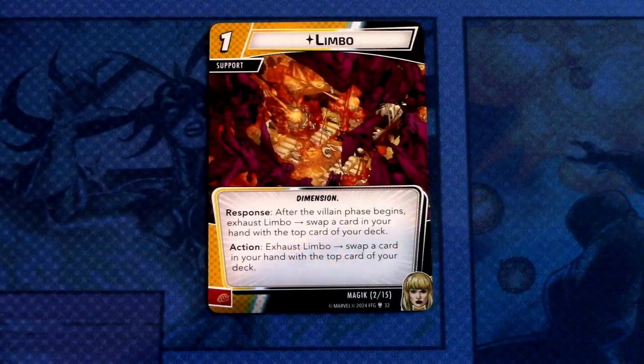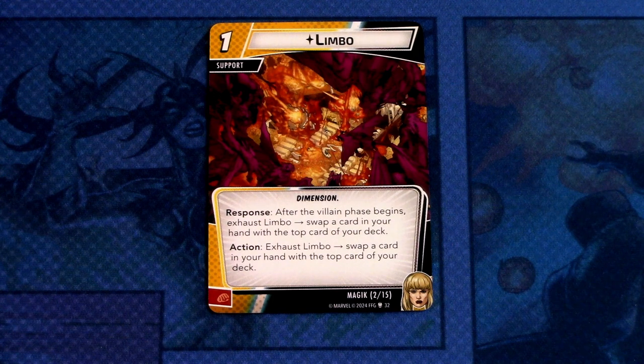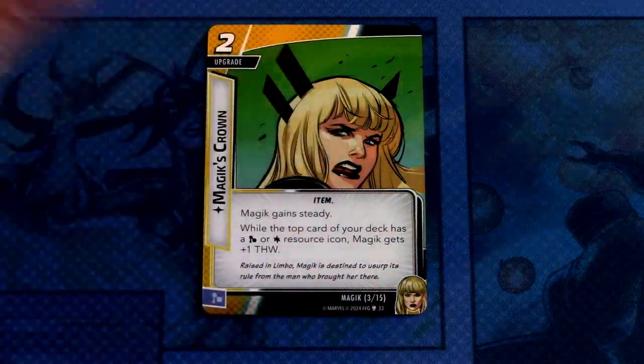Next up we have Limbo — a one cost support with the Dimension trait. Response: after the villain phase begins, exhaust Limbo to swap a card in your hand with the top card of your deck. Action: exhaust Limbo to swap a card in your hand with the top card of your deck. This can be committed as a physical resource. I think Norman Withers has a signature asset that works just like this.